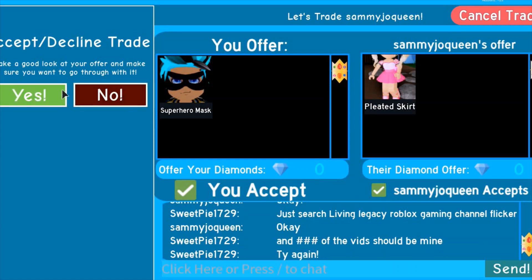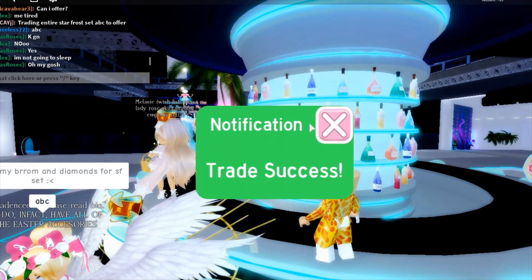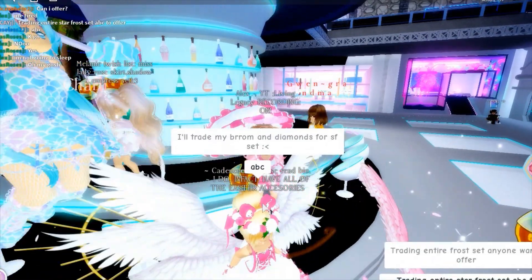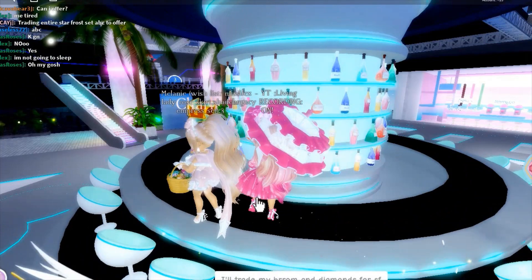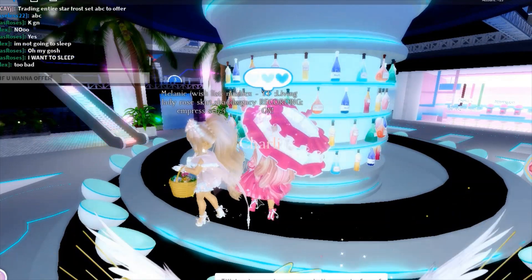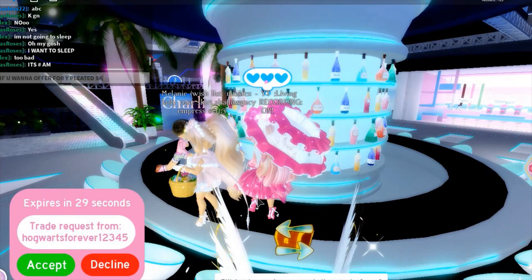We're gonna take the pleated skirt right now. Yay, I got a pleated skirt! Oh my god, yay — that's a good trade! We're gonna say ABC if you wanna offer for my pleated skirt.